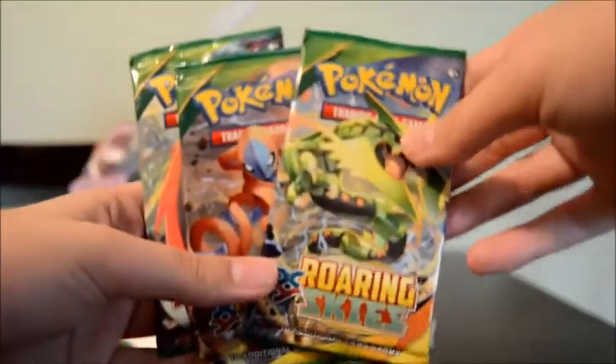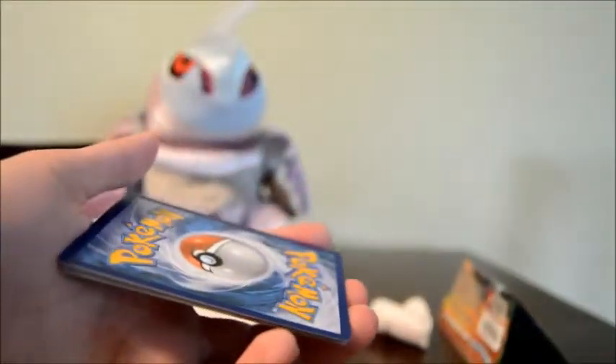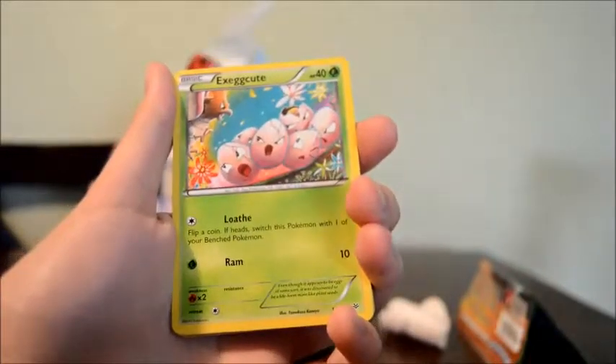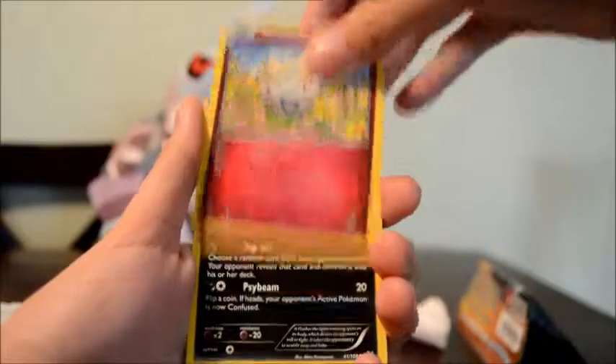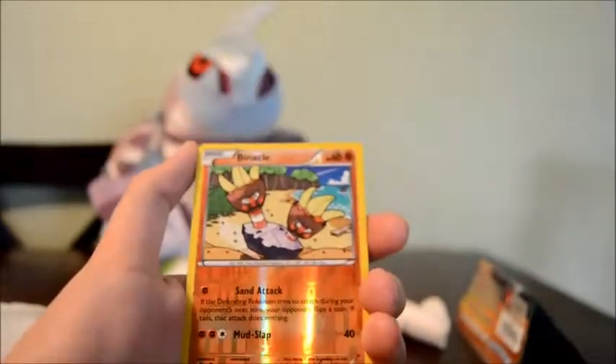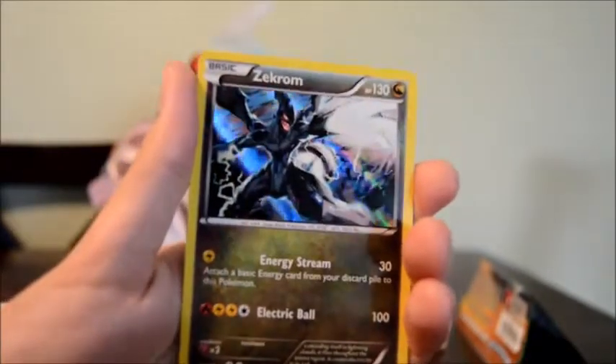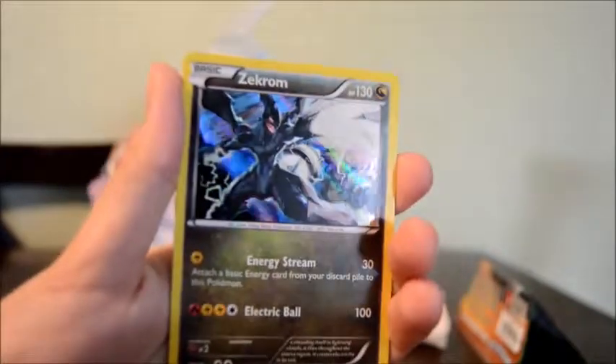So we got the Roaring Skies Rayquaza pack, Deoxys, and Gallade. I'm going to start with Gallade first and save the Legendaries for last. So Mega Gallade. The code card was in here the other way when I opened the booster box. For our Gallade pack we have Natu, Ancient Trait Exeggcute, Togepi, Inkay, Wingull, Binacle, and a Zekrom holo. Don't think I have that — that looks really cool. I know I got Reshiram. Zekrom is so cool.